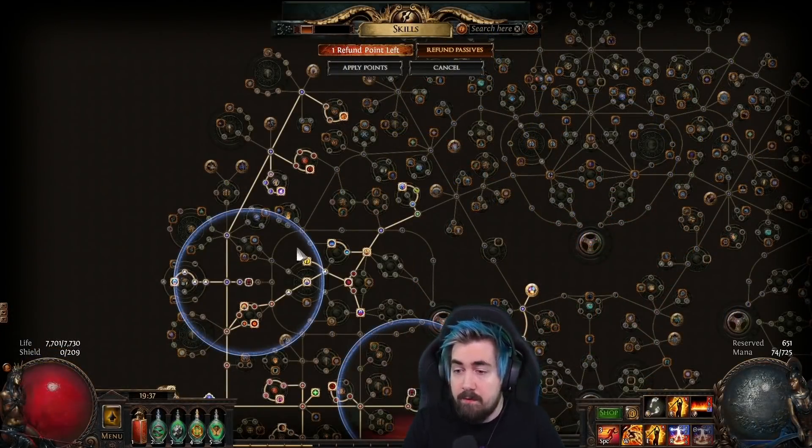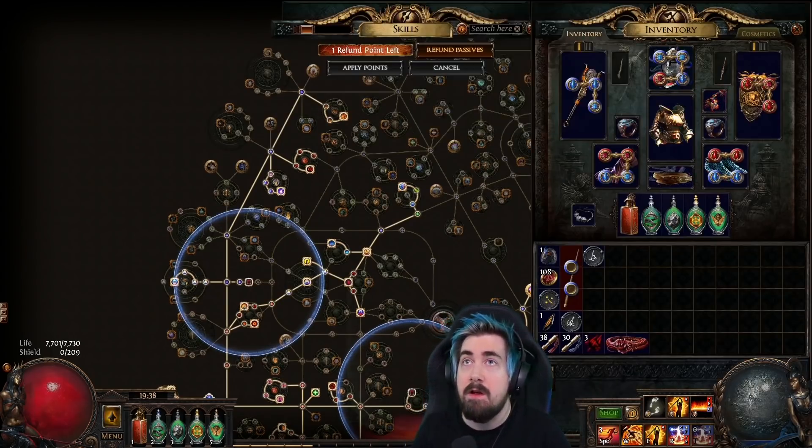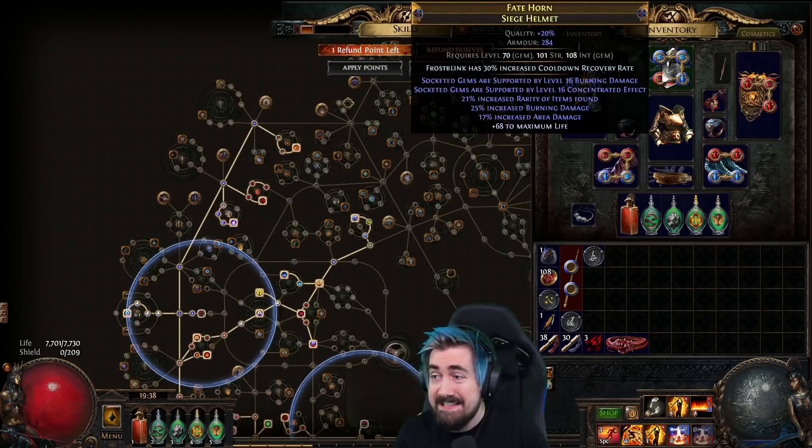One of the things I really want moving forward on this build is obviously an Essence of Horror helmet — that would be great and a lot easier to get in trade league. Essence of Horror on hardcore Heist is 30 chaos, which is a lot more doable to try to actually get a good helmet. Even if you just get Burning Damage and Essence of Horror, that would actually go a long way, because you get so much DPS for clearing.